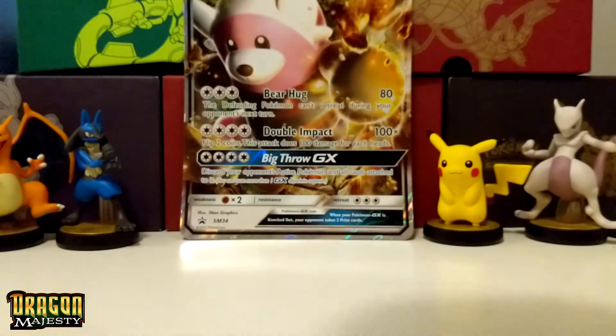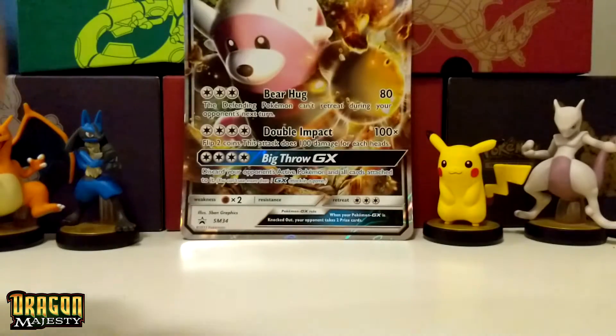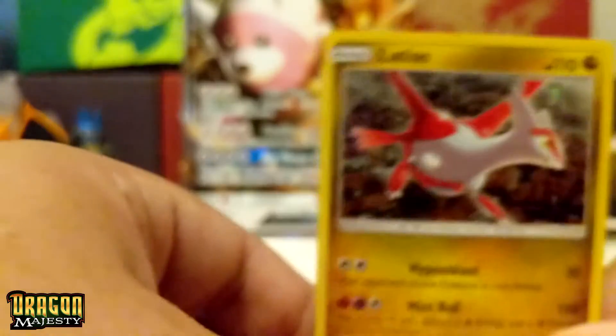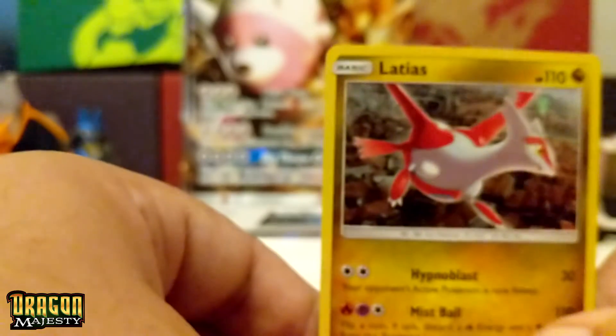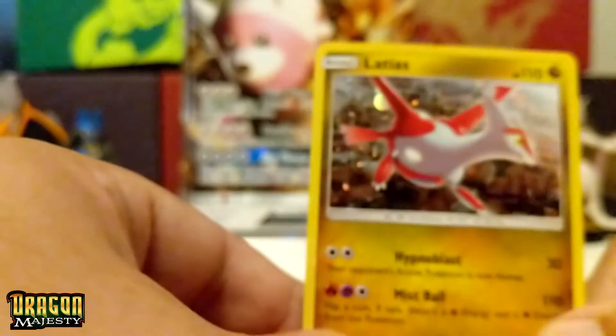Here's the pin — the nice and exciting Latias pin. Look at that. That is not too bad at all. And then we have the promo card — the Latias promo card. Now, there is the Latios set as well, and it's going to be the blue Latias. But I like Latias a lot better because red is my favorite color.